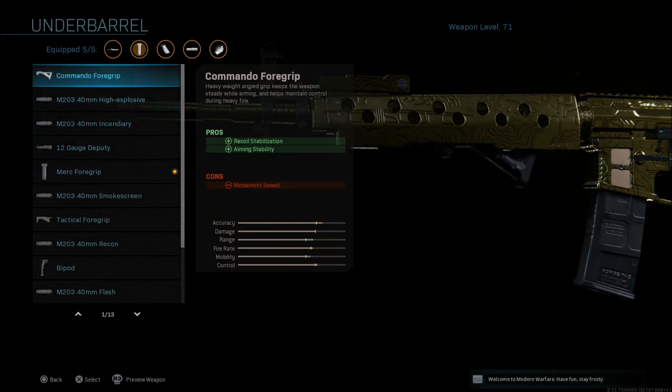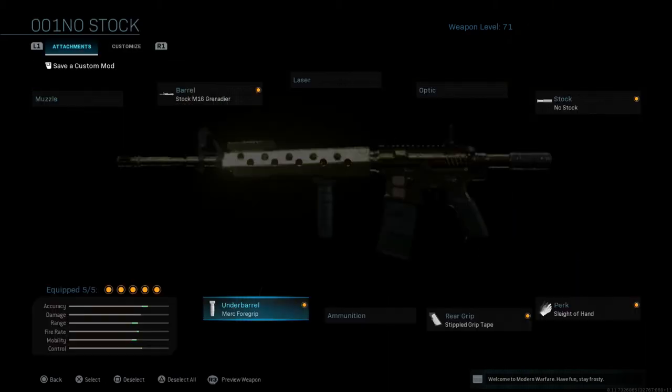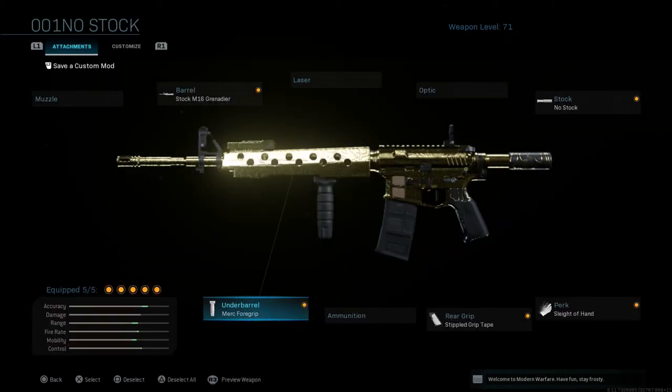Some people like to run the Commando Foregrip all the time, but I'm not a huge fan of it on the M4A1 — I don't really think you need the recoil stabilization. It depends on personal preference, but I prefer the Merc foregrip. This class still shows green in accuracy, range, fire rate, mobility, and control, though not as high as the previous builds. This is a run-and-gun style build — I'm not looking to get into long-range gunfights; I want to keep everything close to medium range, and this gun performs very well with that.